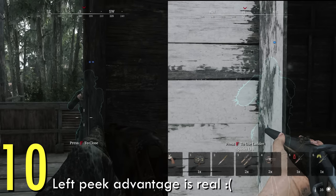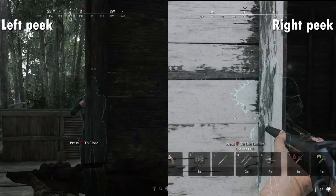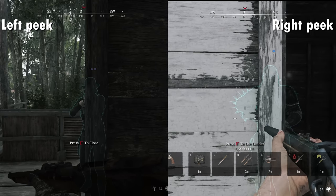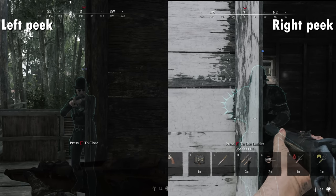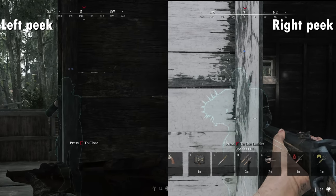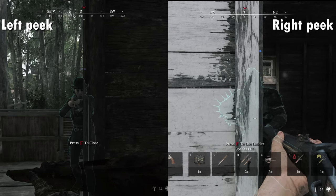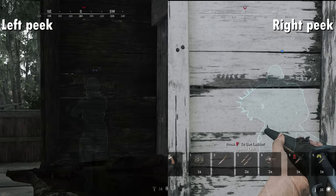Number 10: Left peek advantage is a thing. Hopefully this tip eventually becomes obsolete, but if you are new to the game, you should know the position of the perspective camera is not exactly center — it is placed slightly to the left. This one detail can greatly change the course of a gunfight because it changes how much of your player model is visible. Peeking from the left exposes less of your body than peeking from the right, which can give you crucial milliseconds to shoot.